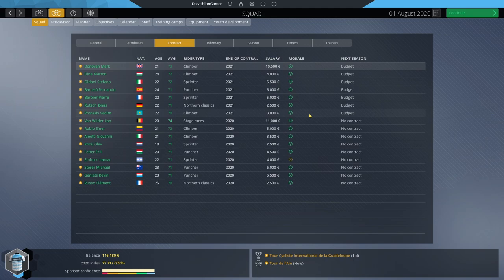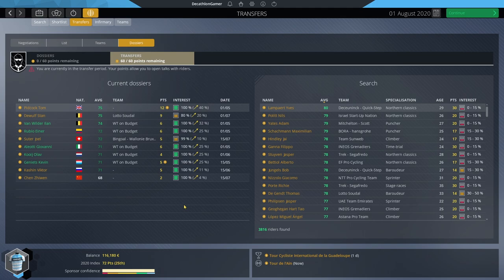With only seven riders remaining under contract and a minimum of 16 needed — realistically we should push further — we've got at least nine riders to sign with 108,000 to do so. Getting into the dossiers: Stand de Wolf was a 73 but just leveled up to 75. Pidcock also leveled up to 75. The good news is Van Wilder has not leveled up again since hitting 74, and everyone else is still 72 or below. Some new riders we added got the boost we needed to reach 100%.